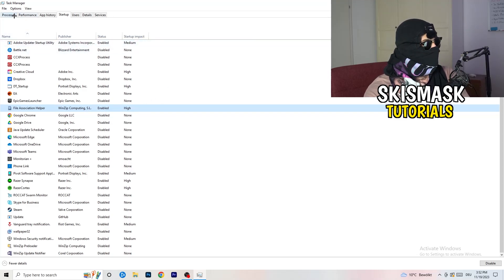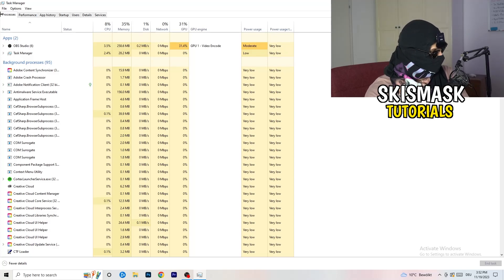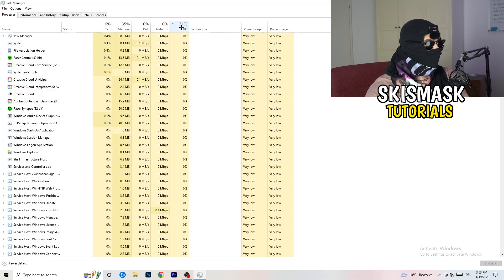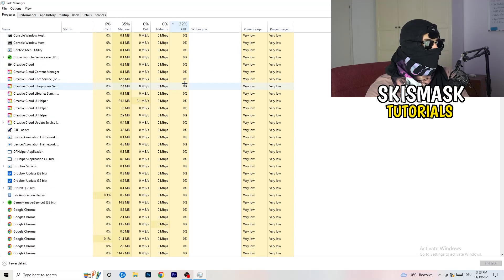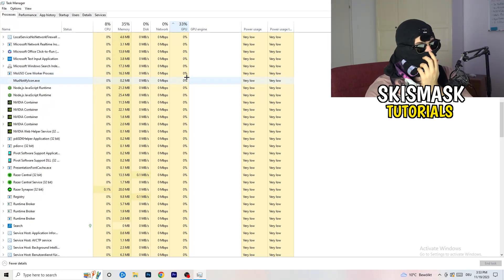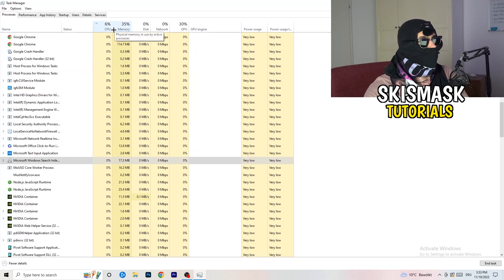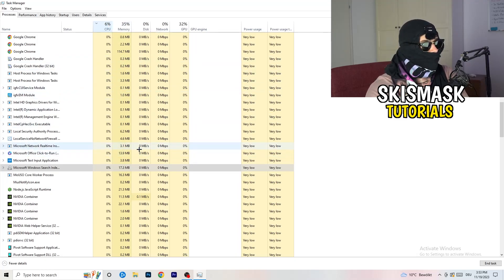Now click on the Processes tab. You'll see Applications and Background Processes, along with CPU and GPU columns. Click the GPU column first to see which program is using the most GPU. Right-click any non-Windows program using too much GPU and click 'End Task'. Then click on the CPU column and do the same — find programs using too much CPU, right-click, and end those tasks too. Once finished, close Task Manager.